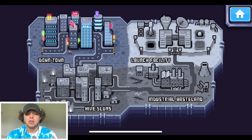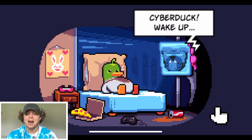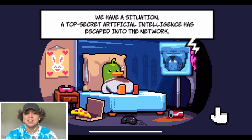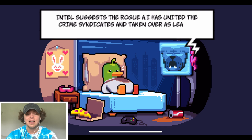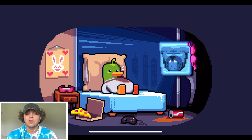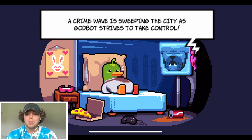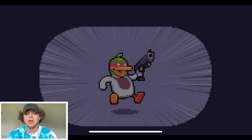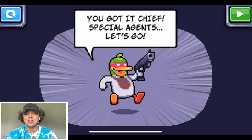This looks right up my alley — it looks super goofy. Right off the bat it looks like we're starting in Downtown, and there are four different areas split into levels. Okay, story time: 'Cyber Duck, wake up, we have a situation. A top secret artificial intelligence has escaped into the network. Intel suggests the rogue AI has united crime syndicates and taken over as leader — it's calling itself Godbot. A crime wave is sweeping the city as Godbot strives to take control. Find Godbot and destroy it. The city is depending on you.' Super simple but seems really goofy.